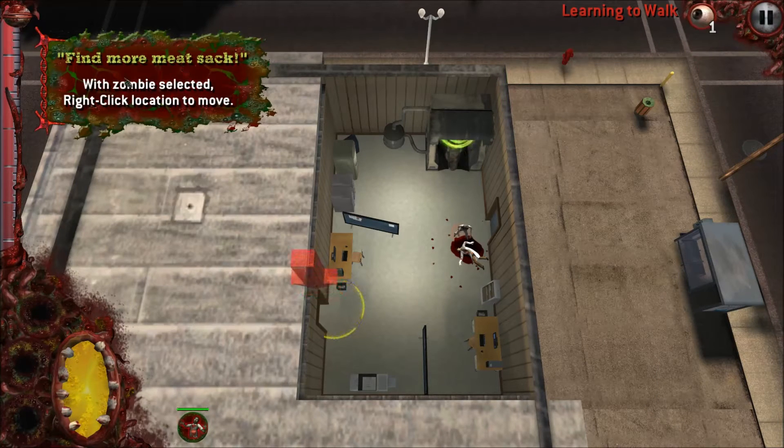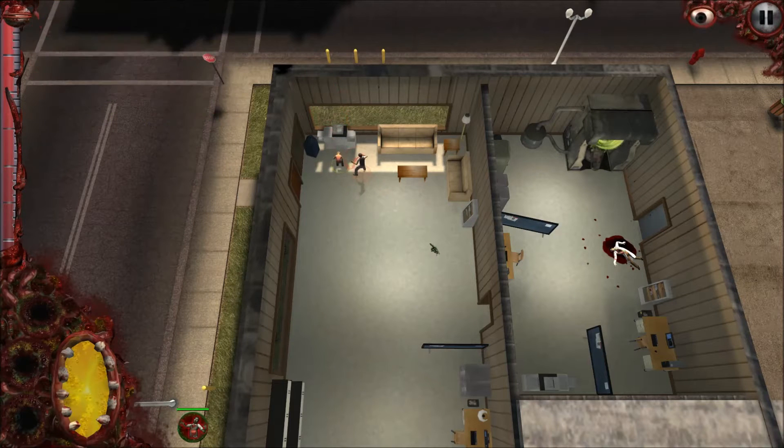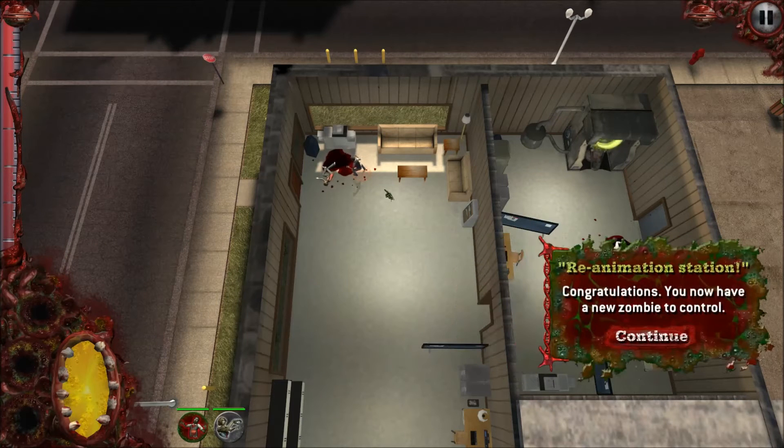"Find more meat sack!" With the zombie selected, right-click the location to move. "Help the meat sack achieve pliancy. With the zombie selected, right-click the human to attack." So we're going to go over there and munch away on the human. And down she goes. "Congratulations, you now have control of a new zombie." So basically, you start the zombie apocalypse. You are this one dude. You came through whatever this experiment was, and you go around and maul and kill things.